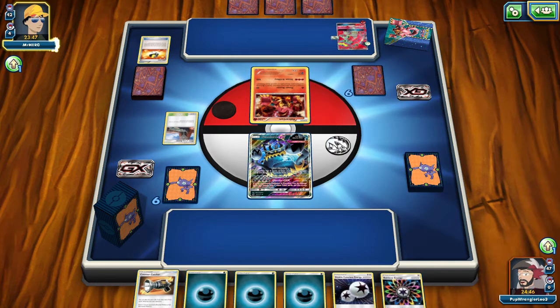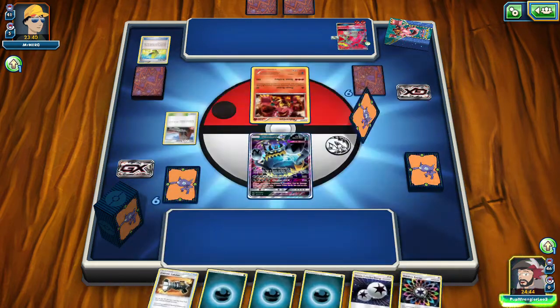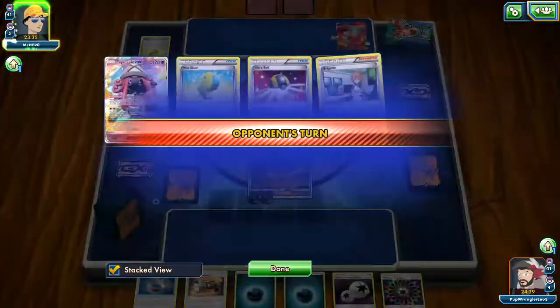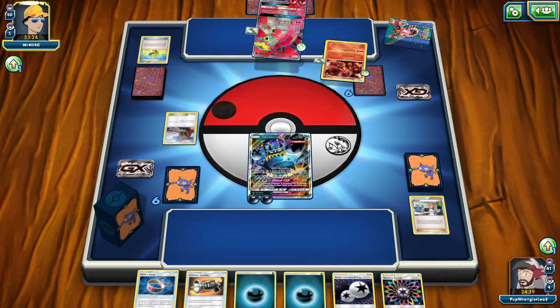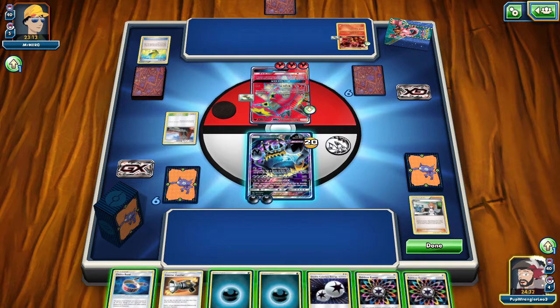Guzzlord matches seem to be pretty quick usually, so I think we'll go two matches today. I like to keep these videos under or just over 20 minutes. We're just going to Eat Sloppily — are you kidding me? Out of the other 23 energies in there, only one decided to show up after already having five on the field. Such bad luck.